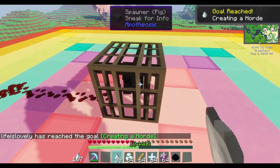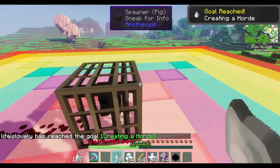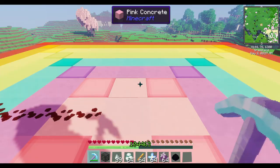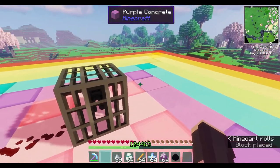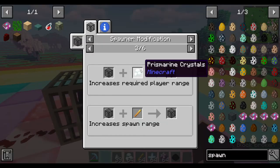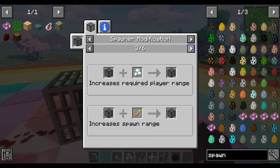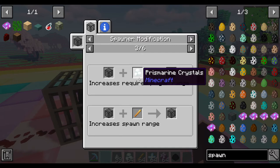Add a few of those and that's plenty. Next we'll work on player range — that's how close the player has to be to the spawner for it to begin working. You can add prismarine crystals to increase how far away you can be while the spawner is still actively spawning. Again though, if you have the redstone comparator in there it doesn't really matter — it won't work unless you flip the switch.